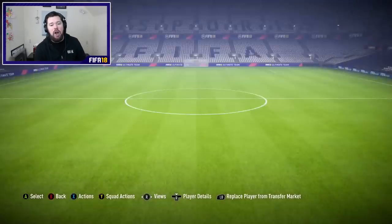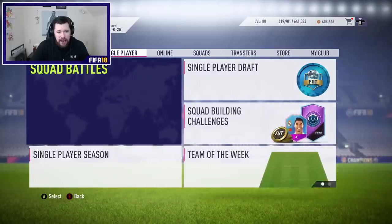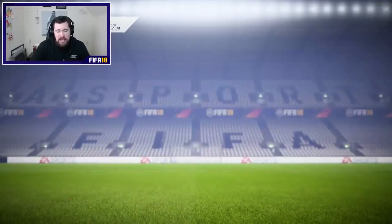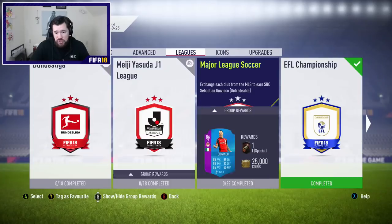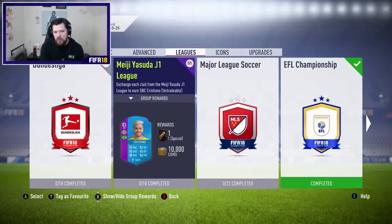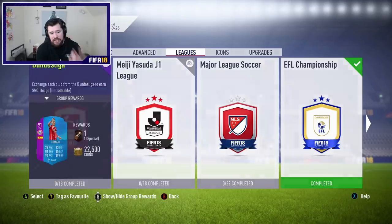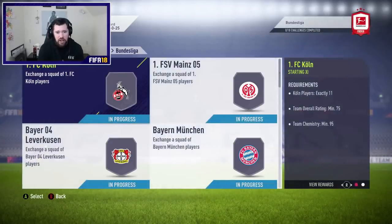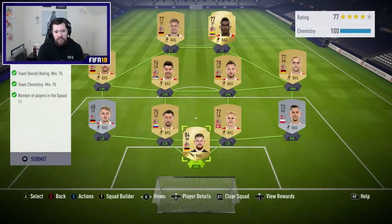We're not going to be doing him today. EA have released the J League SBC and the Bundesliga, quite like the MLS, which I still haven't done either. I might do the Cristiano SBC for a video tomorrow — if you want to see it, drop a thumbs up. But today we are going to be completing Tiago, the 91-rated. I have built all of the teams already — they're all done, all finished off.